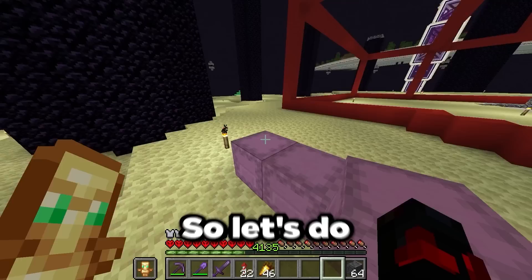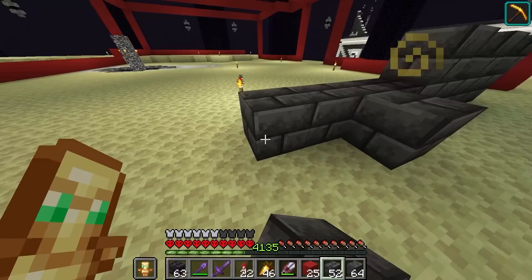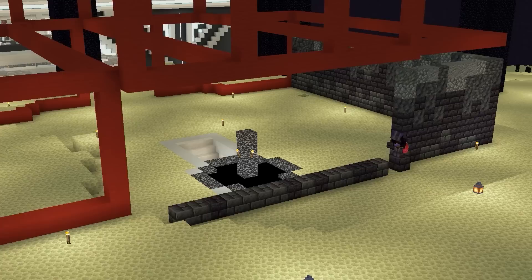This looks good — slightly less angled and a little more blocky. This is just an outline, so let's go get some materials to make it look good. Those materials will mainly be a bunch of deep slates, some tough blocks, a bunch of basalt blocks, a bunch of different stone variants, and then prismarine and some sea lanterns. This should be a good amount of materials to get the factory started. Let's do the lower walls first.